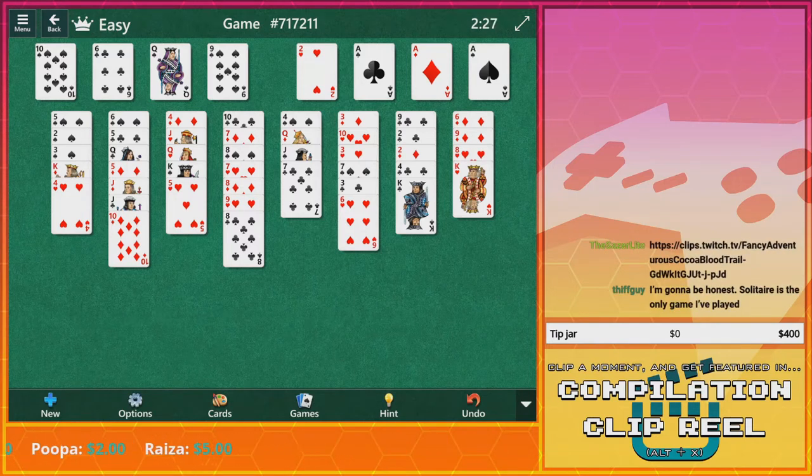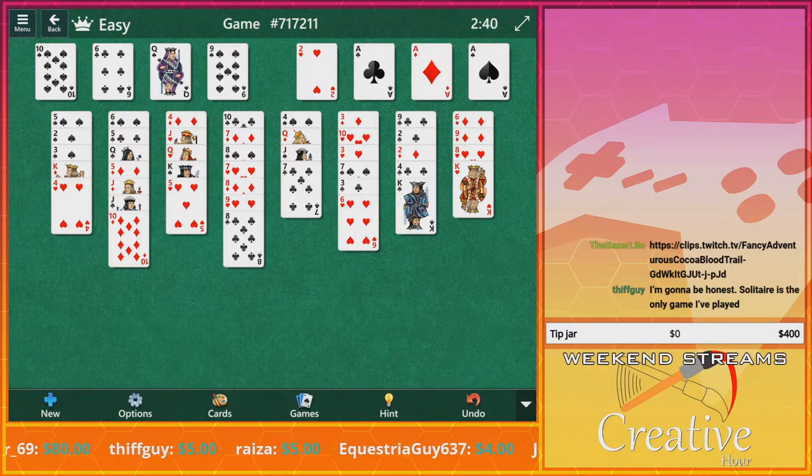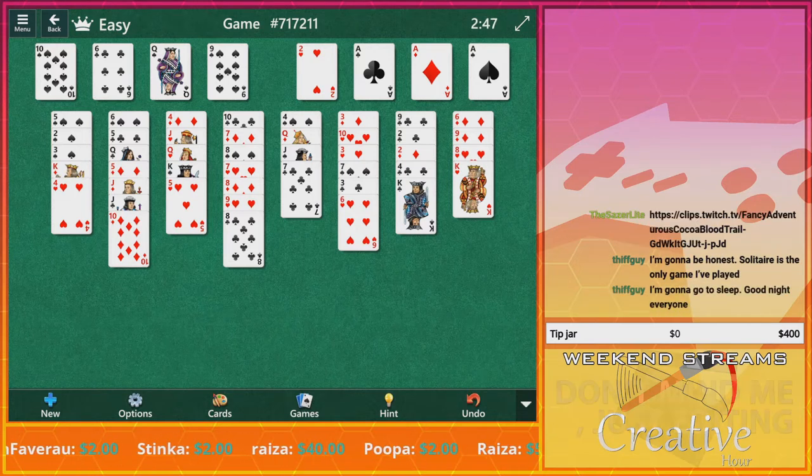All right, so yeah, I think these are just open spaces for whatever cards you want to get out of the way. To be honest, that's the only game I've played. It's fine. I had somewhat of an idea that I just completely lost. Now the queen and the king — queen on the king.